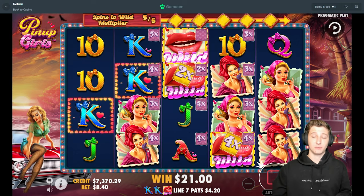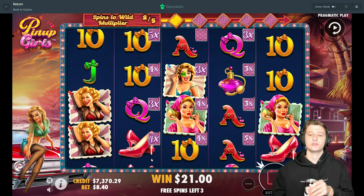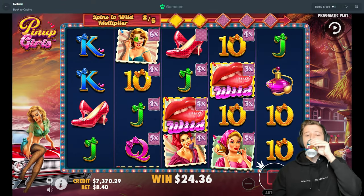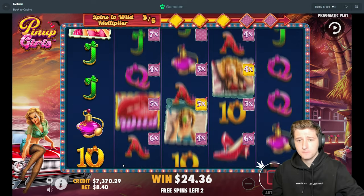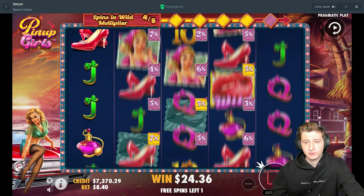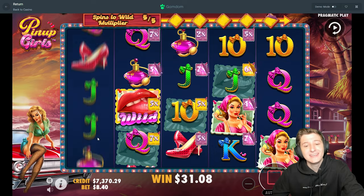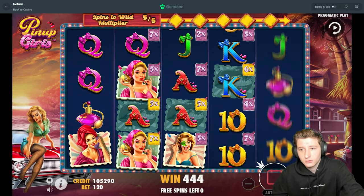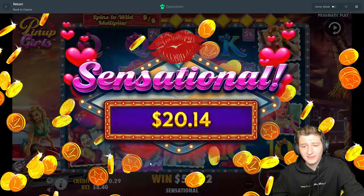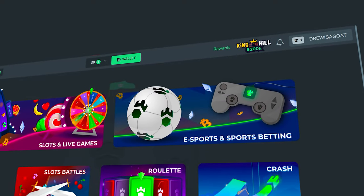That's horrible, 21 bucks. Please get rain and wilds man. Yeah right there, pretty sure that's a line. That one — could be a good spin here man, please. Is that a line? Is that a line? I think that's a line — good man, good. Nice, nice save there.